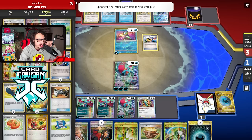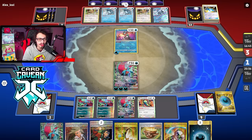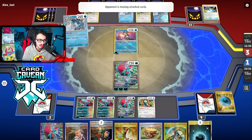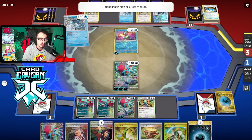We have no way to gust for game, so anything they leave in the active just gets killed. That's why it was good to take that early knockout on their Frigibax — because anything they leave active immediately gets killed. That early one-prize kill was huge because they could have won the game if I had two prizes left — I'd have no way to bring in that Pokemon. Having one prize left means I just win this way.